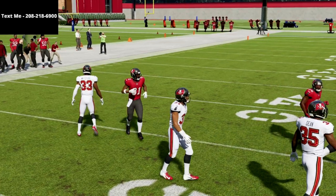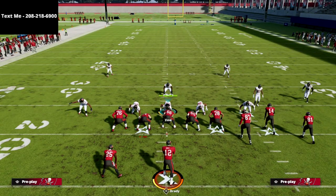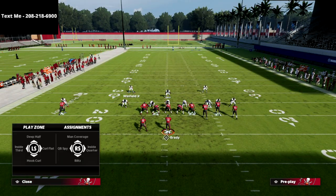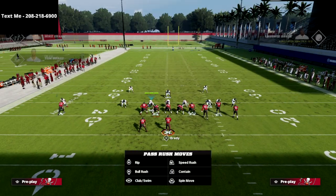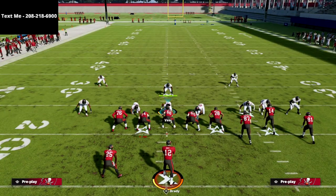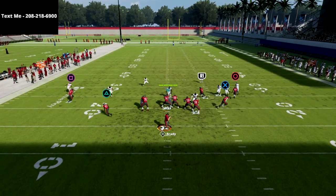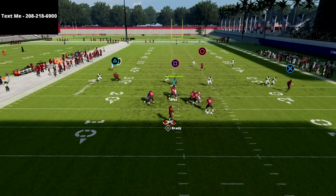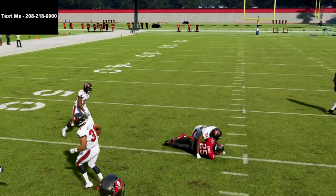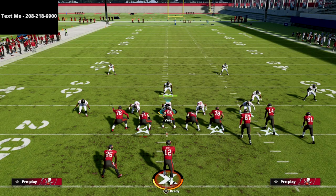Most people aren't actually going to run Mabel coverage to the solo receiver side. What you're going to get a lot more frequently is something like a hook curl and a hard flat. The reason I like this play against that coverage is if you take a look at this hook curl, you're going to see that he's going to basically vacate that area and that back becomes a really good read for you. That's kind of cover three Mabel — there's a lot of different ways to beat it and basically your drags are going to always be open.